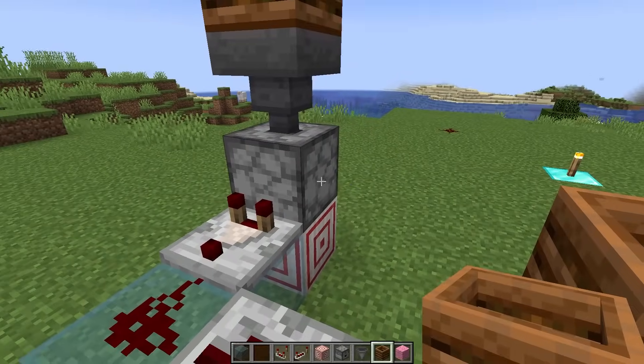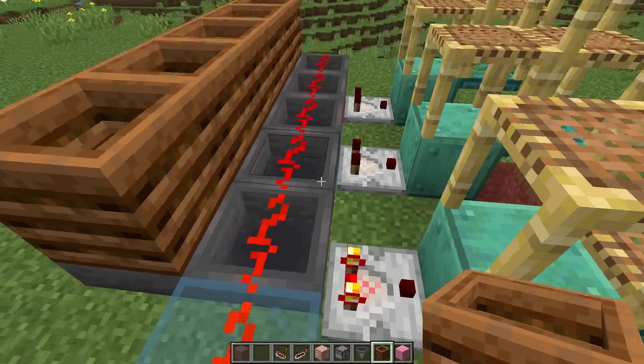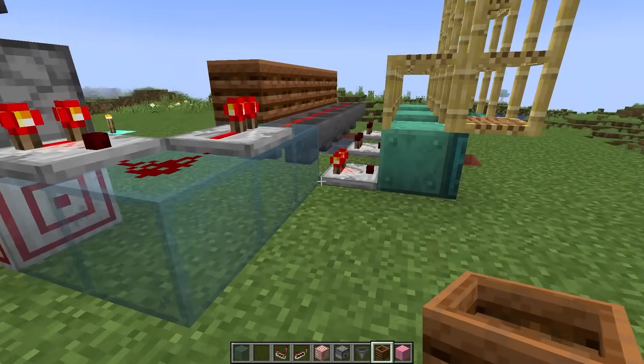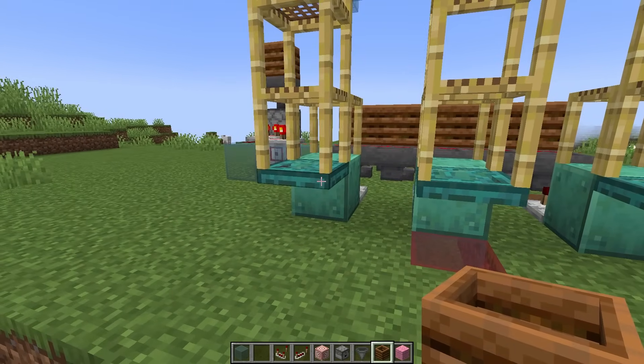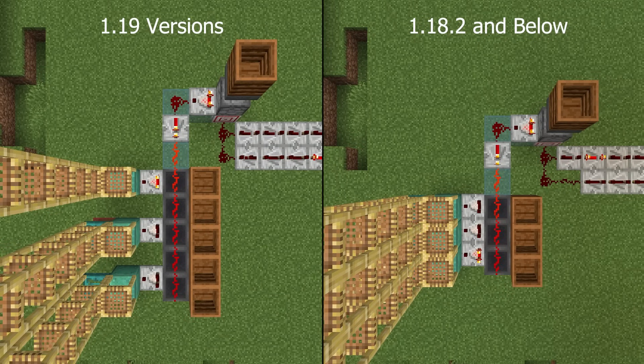Finally, add an item to both the dropper and the hopper loop. It doesn't matter which hopper you add the item to, but after you place your item, wait for one of the comparators to activate and then switch all of your trapdoors so that they are parallel to the ground before continuing on your build. Now we've completed the counting system.